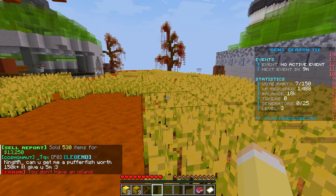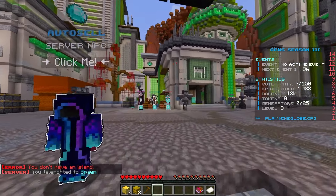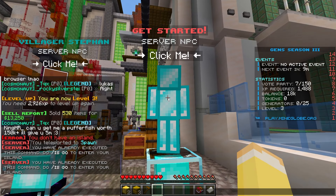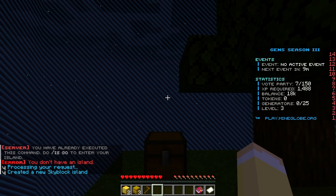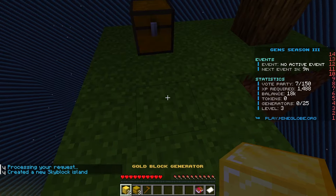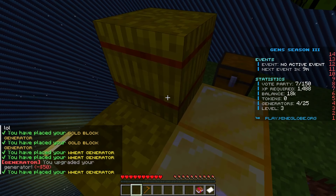We didn't have an island yet so I went to spawn and created one. Now we're in our island — it's dark but here we go. I'm placing down the gold generators and wheat generators, and you can see them all generating. It's pretty exciting to watch them all start producing.